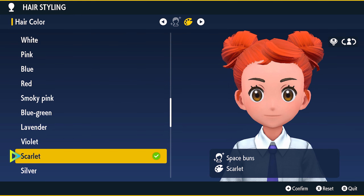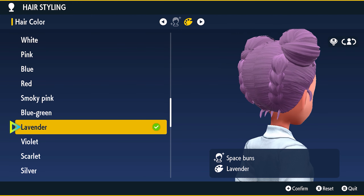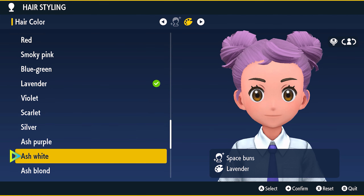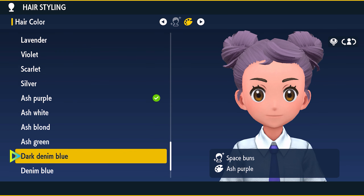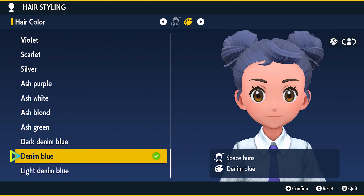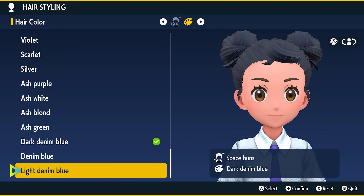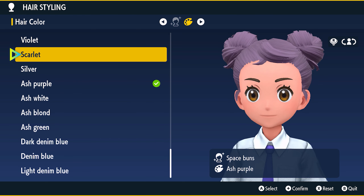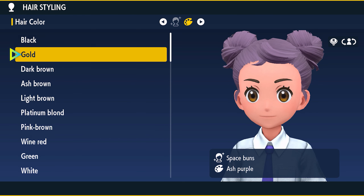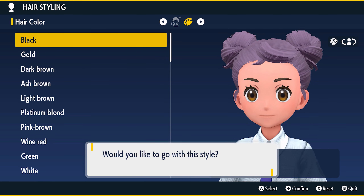We could do violet for Violet, or scarlet for Scarlet — kind of cool. Oh, actually I kind of like ash purple. I also really like dark denim blue. I kind of like ash purple. We can change this eventually, which is fine, so we'll confirm that.